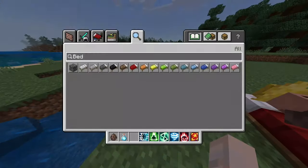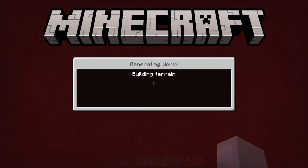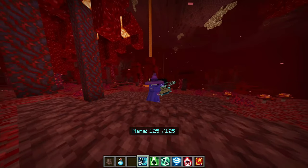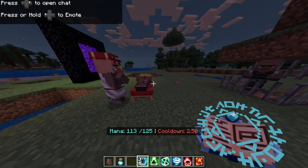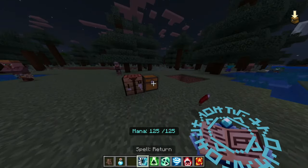Staying in the circle teleports me back to spawn. Now the real question: if I go to a different dimension, does it still teleport me back to my bed? That would be very impressive — if I'm stuck 10,000 blocks deep in the Nether and I can't get out, I could just do this and leave. Wow, it actually lets you go through dimensions too! This is probably the best spell in the book.